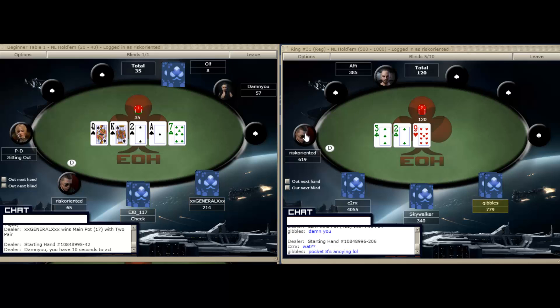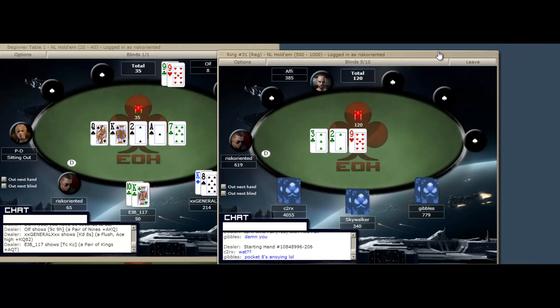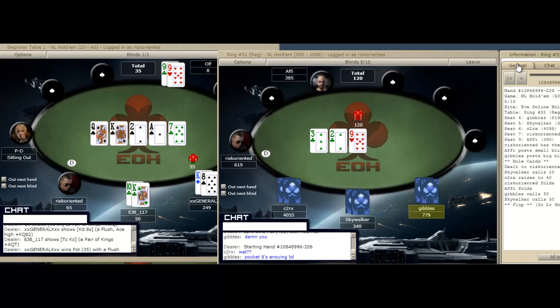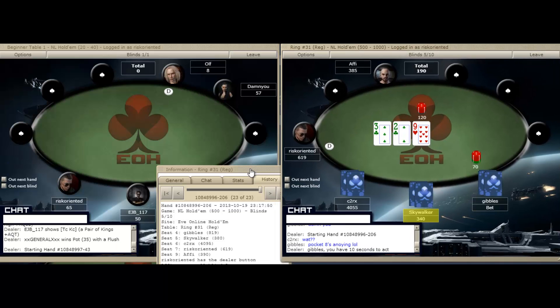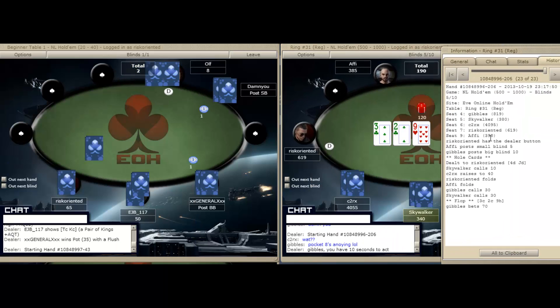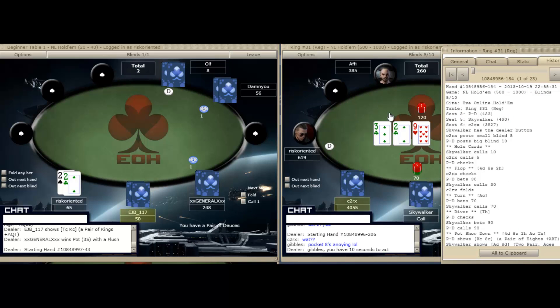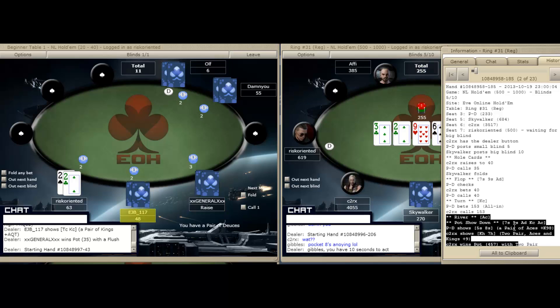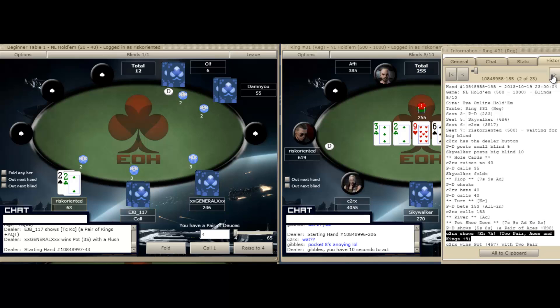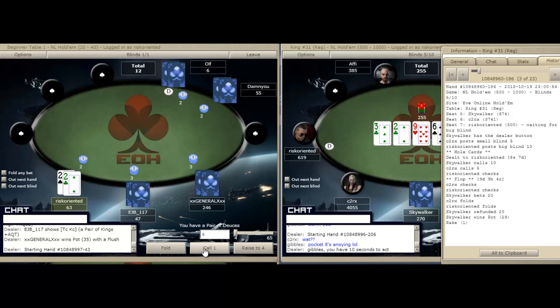Let's pull up the hand history real quick and go back to the start. We're looking for any hand where C2 raises before the flop. He raised here before the flop and he had king-seven. So yeah, he's definitely getting out of line.